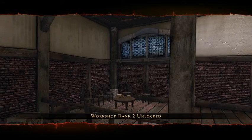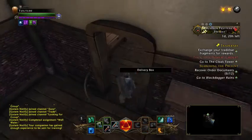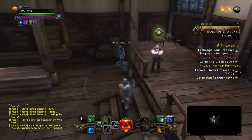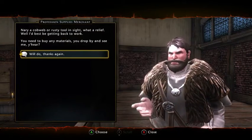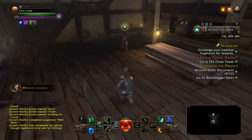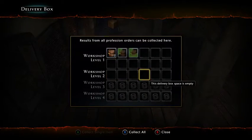You get some extra furniture and they clean out the cobwebs, making the study look all nice — gives you a nice desk. Come on out and talk to him. He says: 'Nary a cobweb nor a rusty tool in sight, what a relief! I'd best be getting back to work. You need to buy any materials, you drop by and see me.' And there you go — you have successfully upgraded your shop to level two and can now get some extra slots and extra stuff.